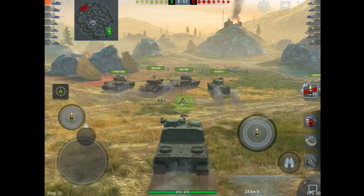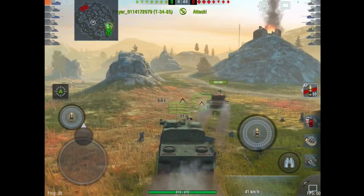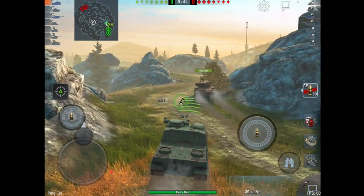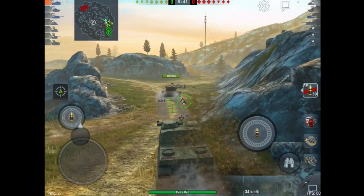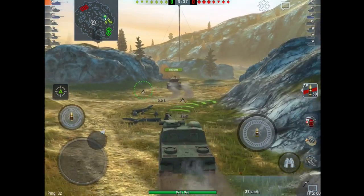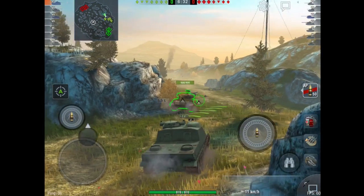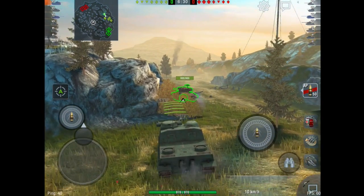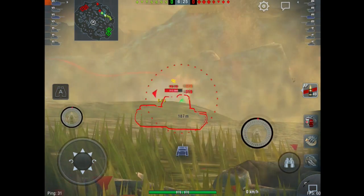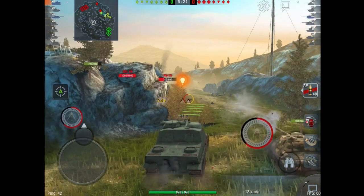This leads to a slightly frustrating situation when you get to the next tank, the AC-48. I drove this tank with 10 degrees of gun depression, constantly using it, and then I got to the next tank which has only six degrees of gun depression. I was like, 'wait, what? How am I meant to increase the thickness on this?' The straight answer is by doing the same thing, but obviously you can't shoot back in that circumstance — I'll go into that in further depth when we do an AC-48 video.